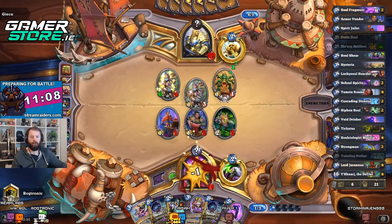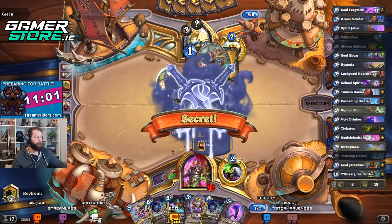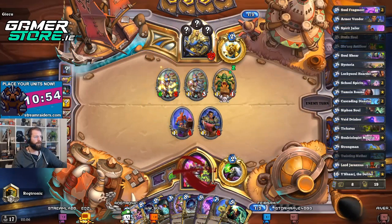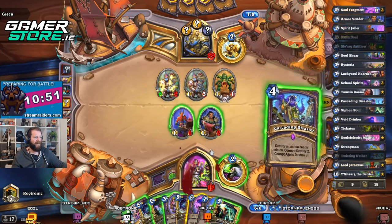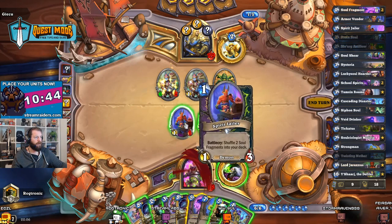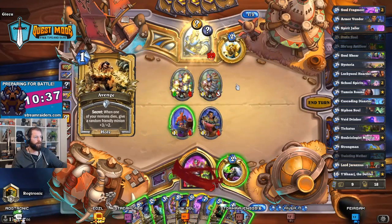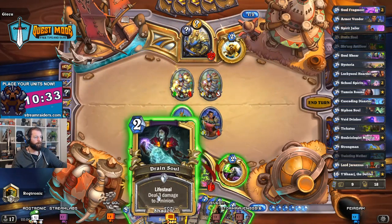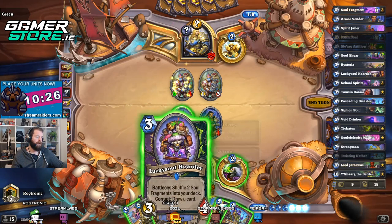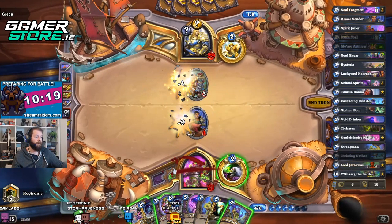He's actually going to trade, which is nice. This is a UI bug — I've seen this before. School Spirits would be lovely right now. Nice, drawing two cards — awesome. Can you see this little pink box? It's a weird one. More than likely that one of them is an Oh My Yogg.